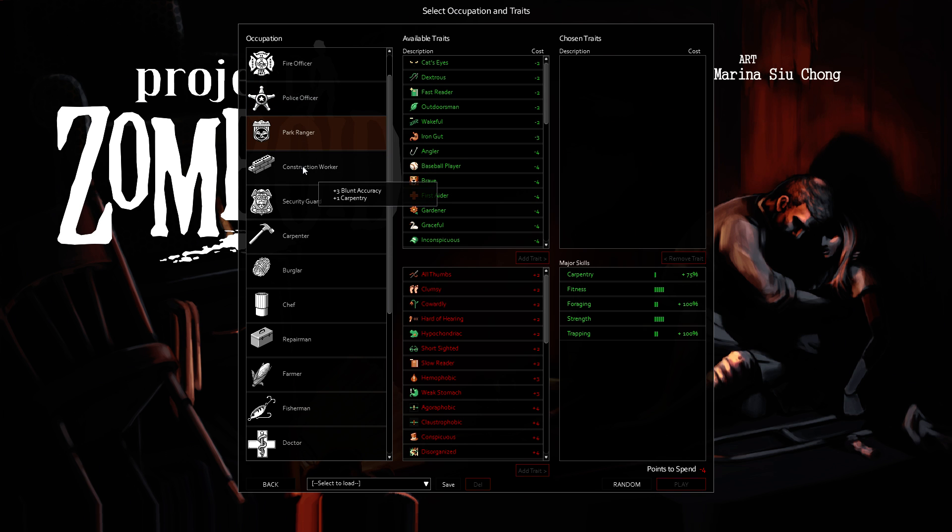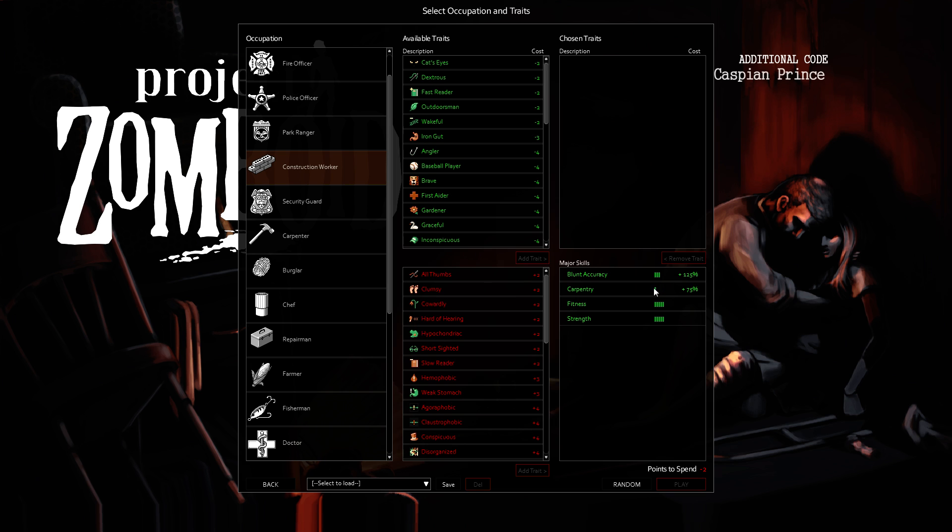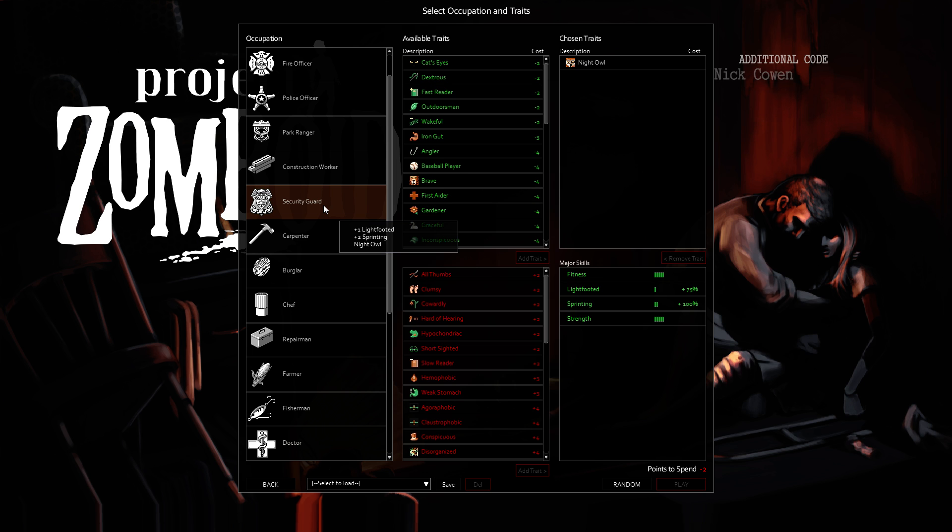Police Officer is really great. Park Ranger is the occupation I used for my Nutritionalist character who's like past a year and doesn't look like he's ever going to stop. Construction Worker gives you 2 — one Accuracy at 125%. It's great. It really depends on if you're playing multiplayer or single player. When I create a single player character, I tend to go for the crappy early game and amazing late game. That's how I build mine, because I play the game to last as long as I can, looting as much as I can.